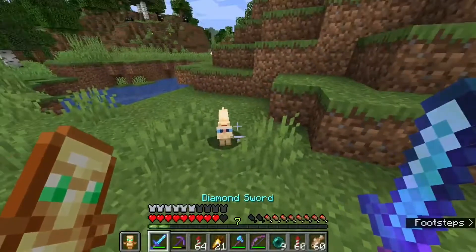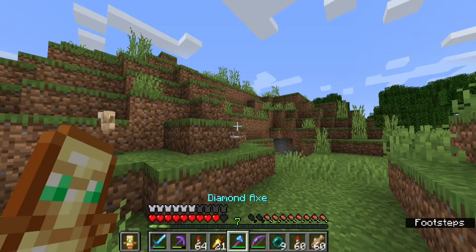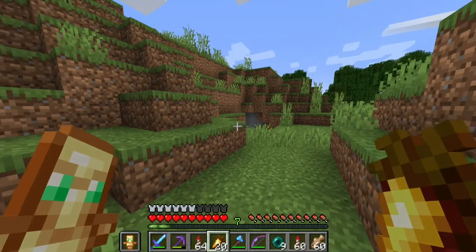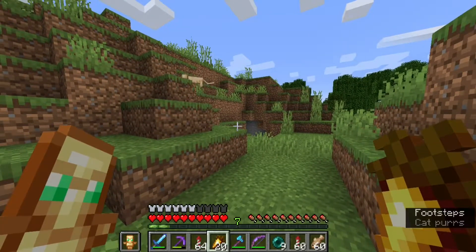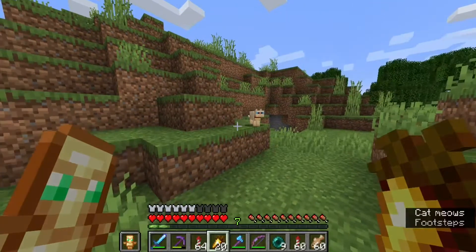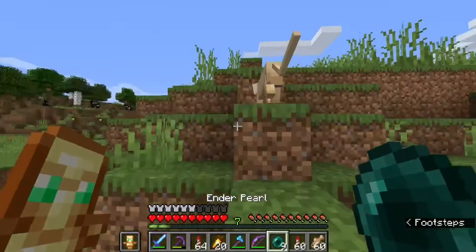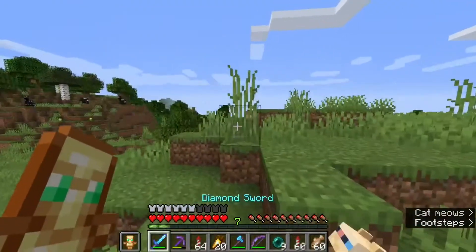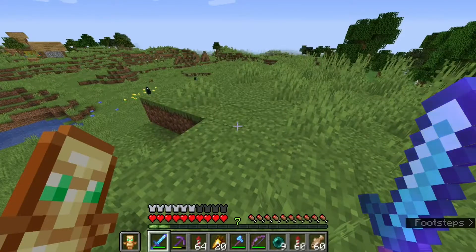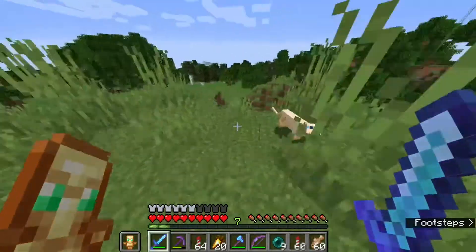We got a cat, everybody! This is our pet cat. I can't believe I had to use ender pearls to get this cat, because I've been walking behind this cat for so long — maybe about two or three minutes. It just kept going away from me, so I had to use ender pearls, which I carry around these days. If you're wondering where I am, I'm about a thousand blocks away from base. I went all this way just to get this cat.